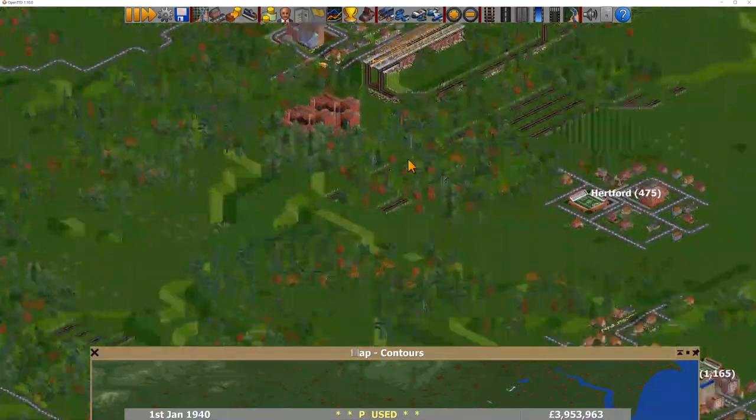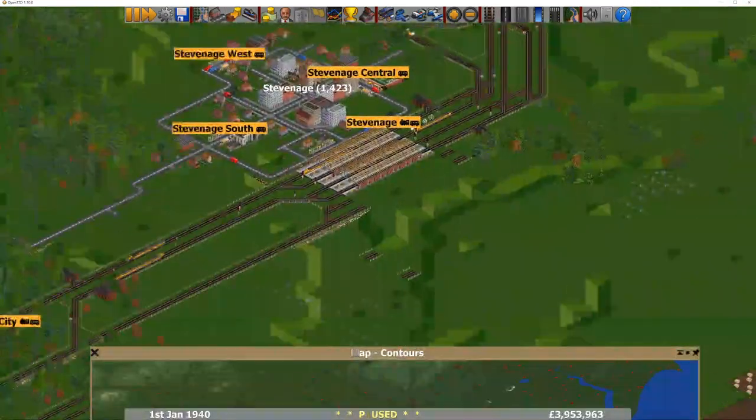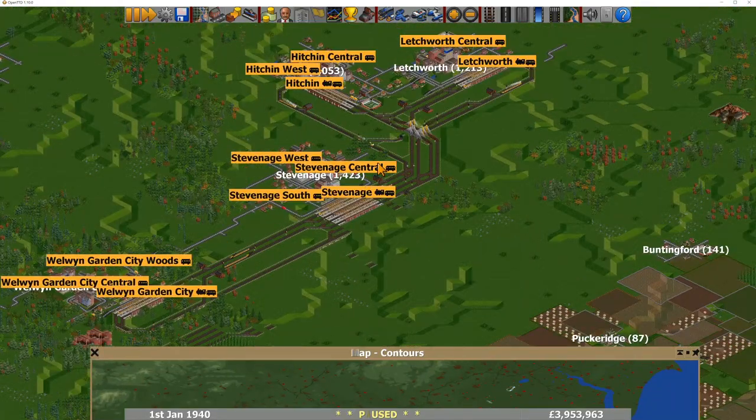I can see what appears to be a mainline plan down to London that goes past this smaller network and links in with Stevenage. I can see what you're planning there — I like it. I'm looking forward to seeing more.